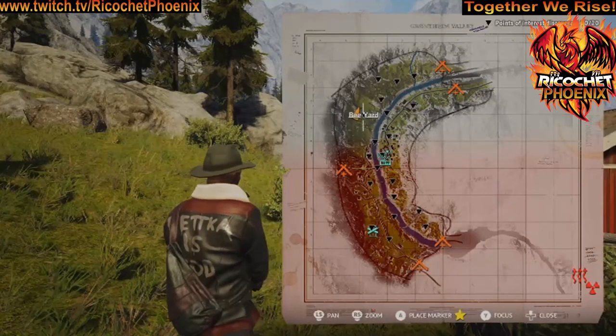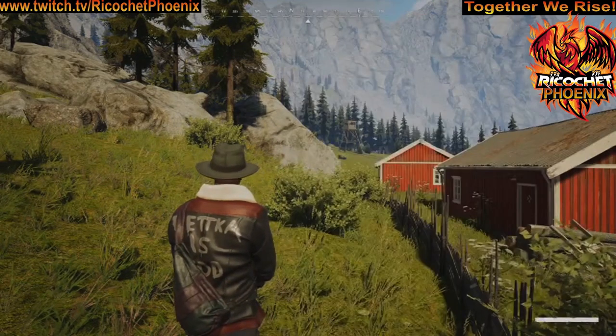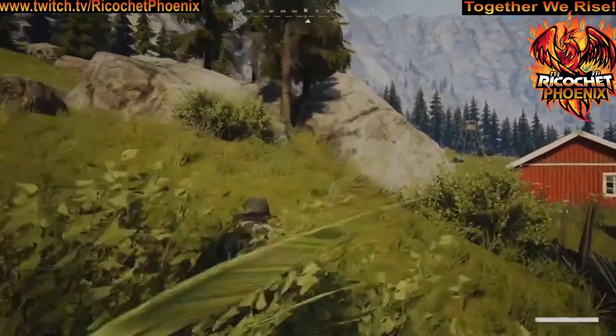The next location is west of the bee yard. It's going to be west of these two red houses, and it's located right up here between these two rocks.